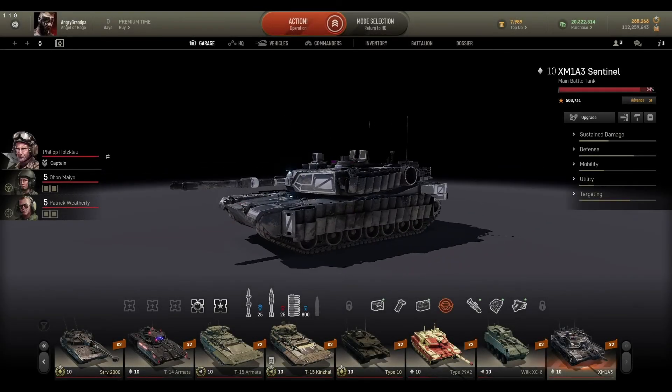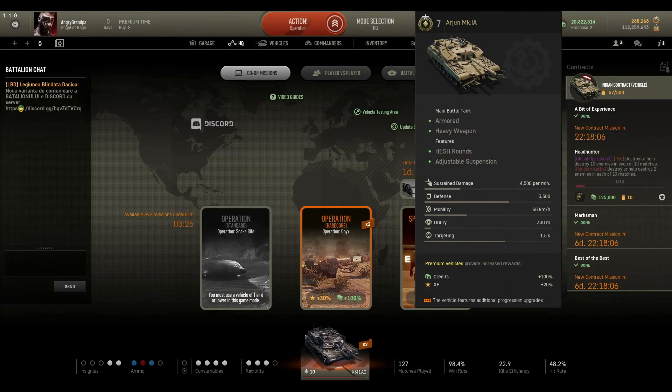Welcome back. Today we're going to talk about the new contract from this new update. Once you get 500 medals, achievements, or coins — whatever you want to call them — you will get a tank.